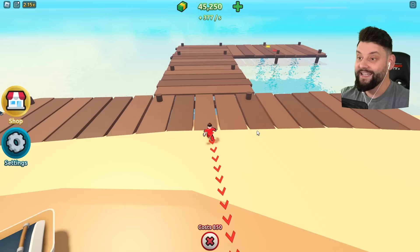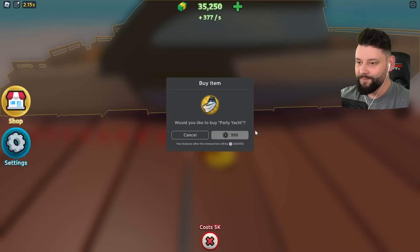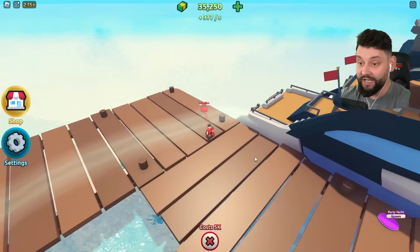Over here we have the wooden dock — is this where I'm going to be able to get my boat? I can get the party yacht or the speedboat. I've got the speedboat here. You know what? I'm going to spend a thousand Robux and buy the party yacht. I'm buying the party yacht right now! I spawned it in — yeah, it actually is a really big yacht.